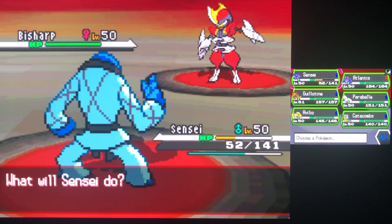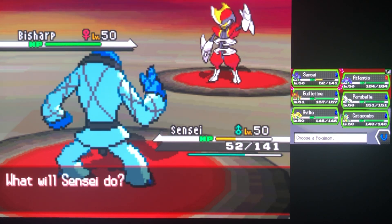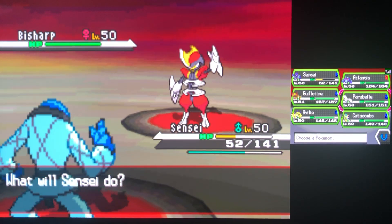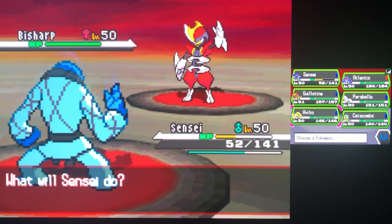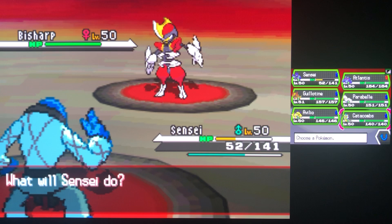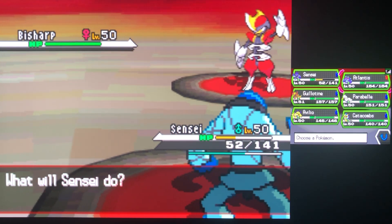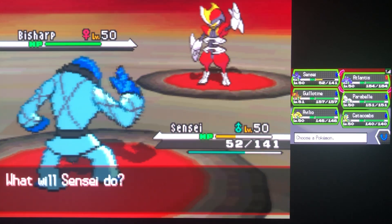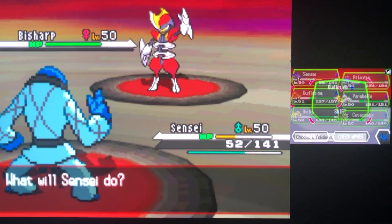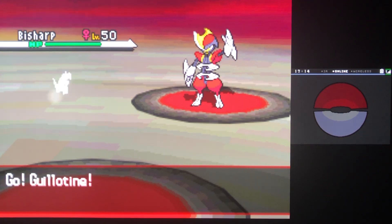Now we could gamble — are we faster than Bisharp? I'm just not feeling that play. Dark/Steel is really good, I could just go for Close Combat, but if we're slower we will lose a Pokemon and I don't want to do that. I think Atlantis is the play here. Actually, let me do Haxorus first — see if we can eat whatever Bisharp throws at us.